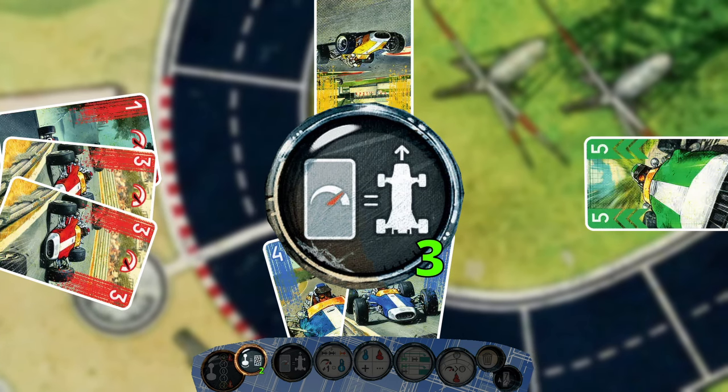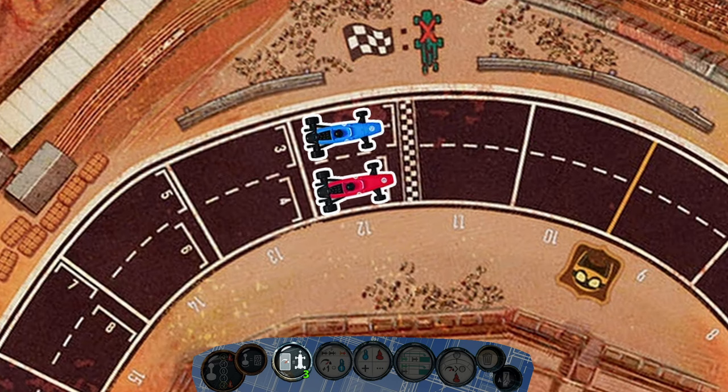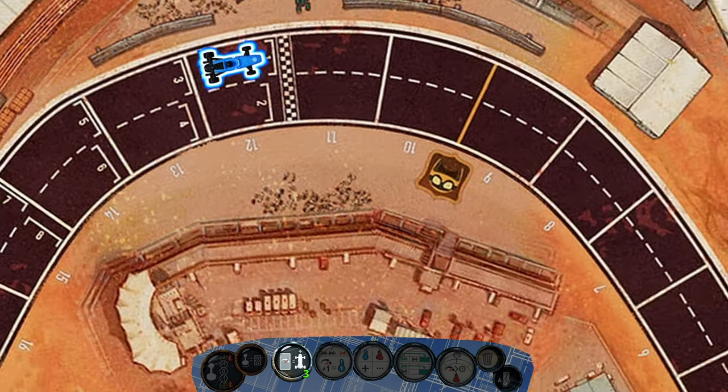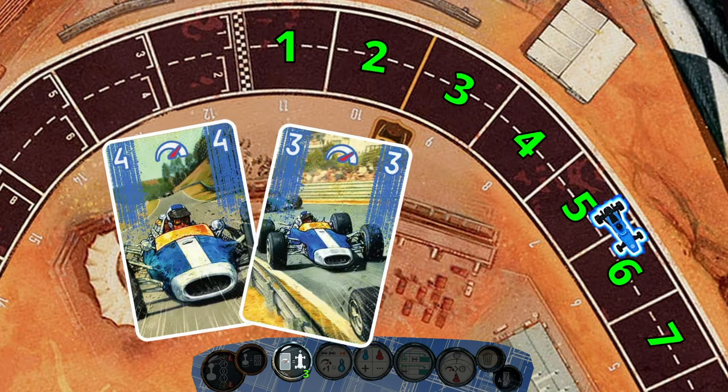Step 3 and onwards is where you take turns moving your car forward. The player that's ahead on the track will always resolve their full turn first. In case of ties, the car closest to the double lines always moves first. Since we are first, we'll go ahead and play the 4 and 3 cards that we chose, which allows us to move 7 spaces forward.